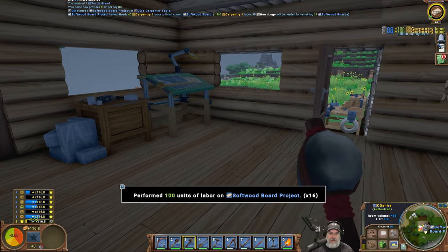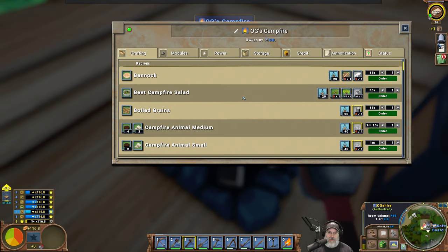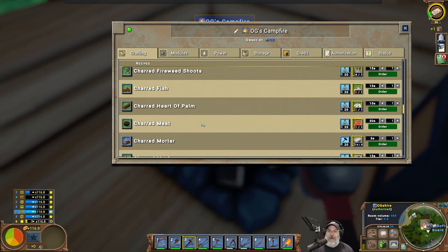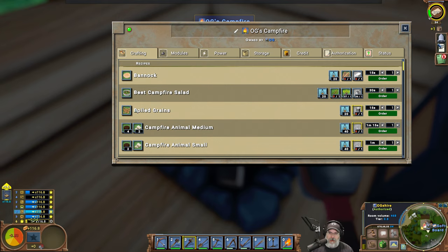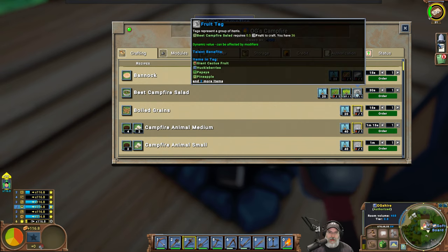Awesome, okay so while that's happening I want to take a look at what we can do in the way of food recipes. So we can make beet campfire salad. Boiled grains requires one rice or wheat — that's kind of like cream of wheat or oatmeal. Look at that XP going, man — awesome, I love it! Beet campfire salad requires beet greens. Fruit — huckleberries is the only fruit we've come across, we'd need 36 of those.